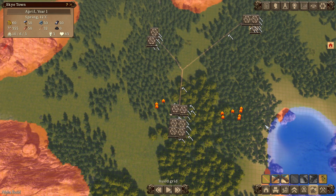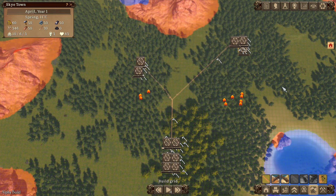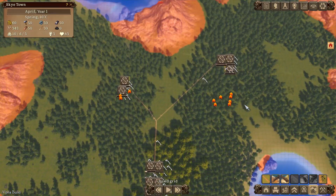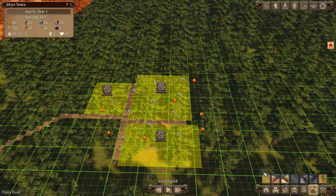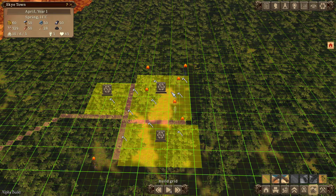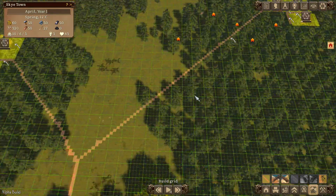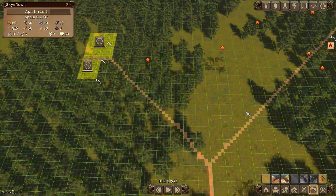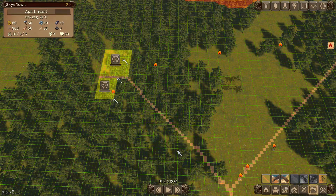Our people are heading off to do their various jobs. The game makes it very clear what issues they have - they have little house icons over their heads, meaning their biggest problem right now is that we don't have any housing.